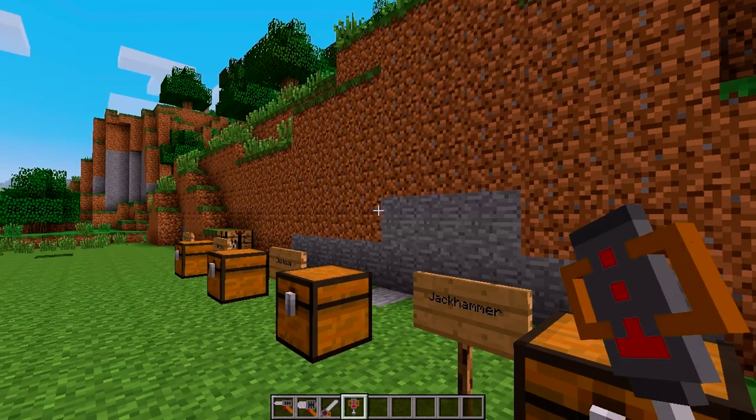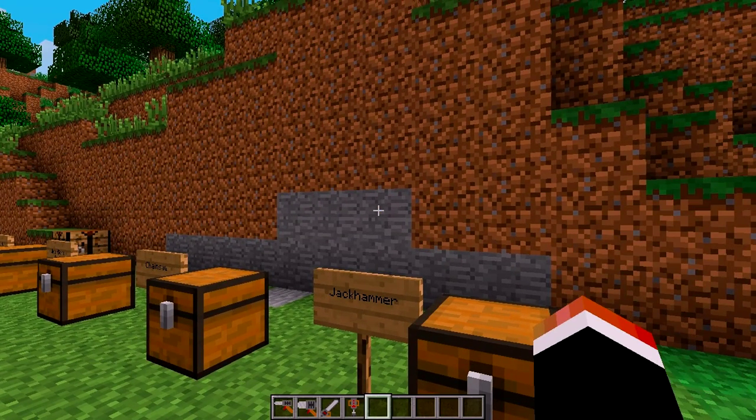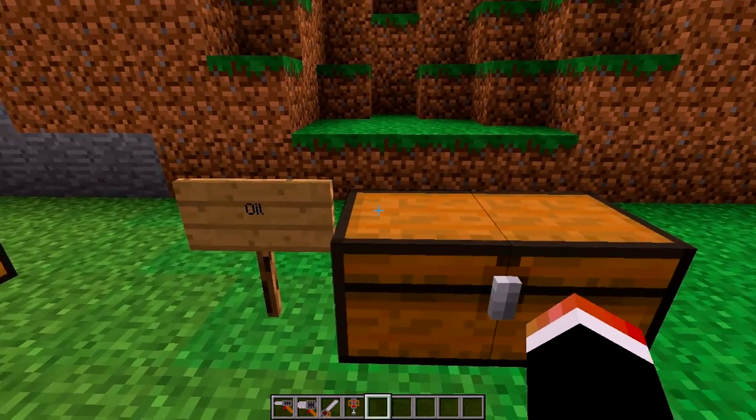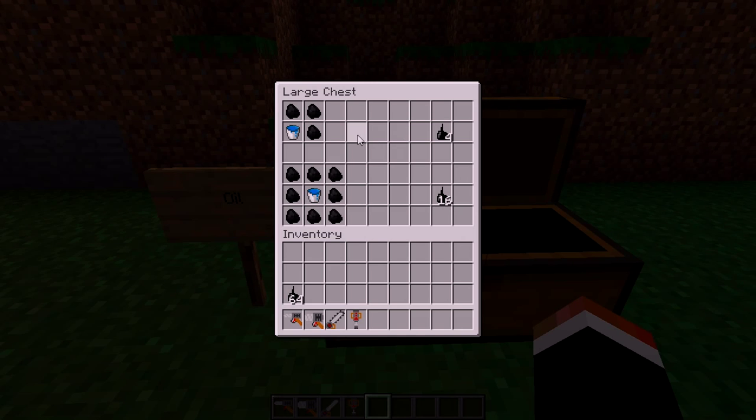But hold on — these tools need to get powered. You can't just go using power tools without a source of power. They take oil, and oil is also pretty easy to get. You just need a water bucket and three coal around the outside to get four. Or if you want your max value oil, you just surround a bucket with coal and this gives you 16 — more oil for your coal value.